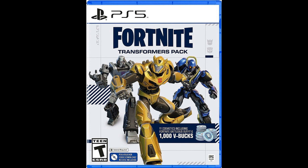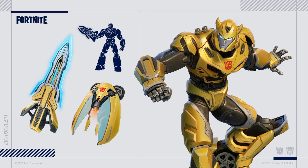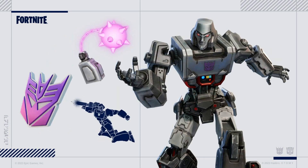This is all the stuff that comes with it. It comes with a thousand V-bucks and three skins. Starting with Bumblebee — he has multiple items including a built-in pickaxe and a built-in emote, which looks really cool. Bumblebee also comes with a back bling. He doesn't turn into a car, but he does transform, and it has a built-in pickaxe.